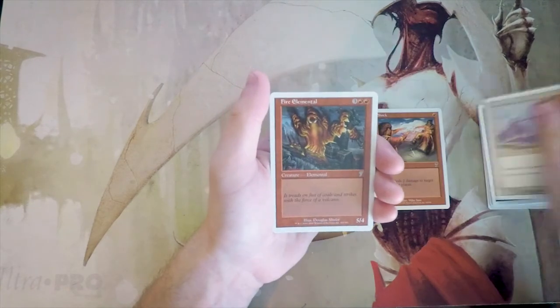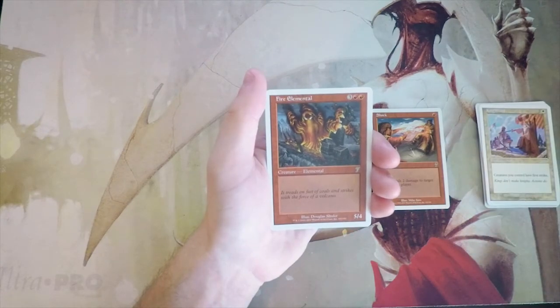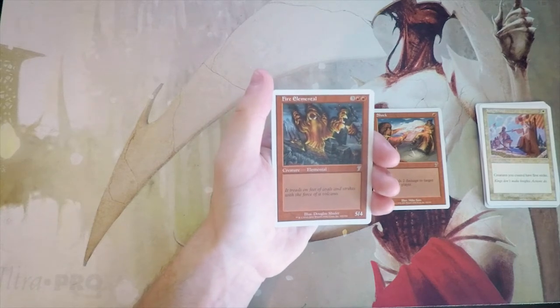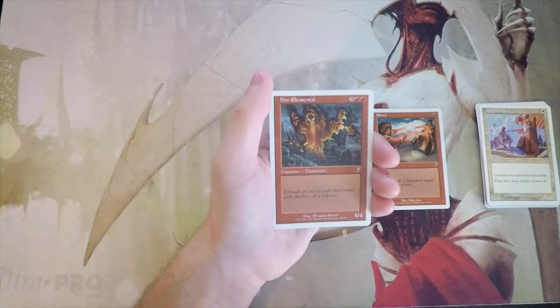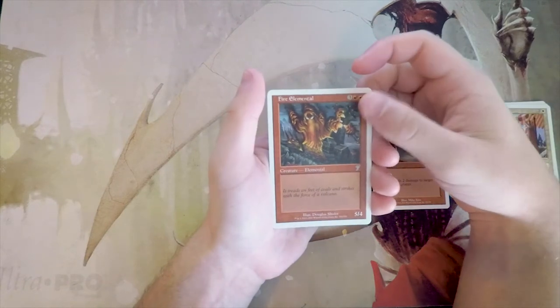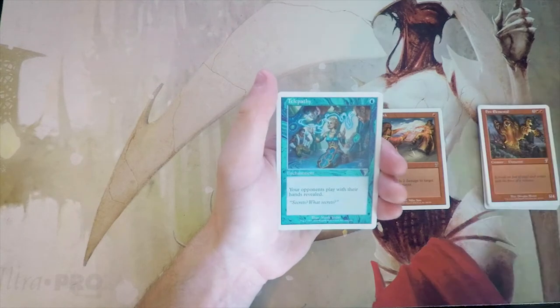Fire Elemental — three and two red for a 5/4 vanilla creature. Similar to the Spined Worm except Spined Worm is easier to cast. Not a bad card by any means — I'd probably play it in any red deck — but it's not that exciting. Honestly if you're going big creatures, I'd rather go green.